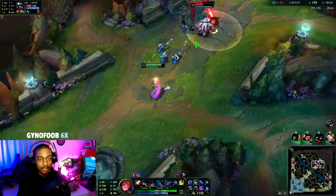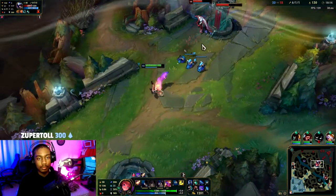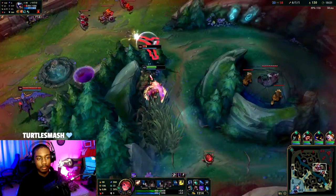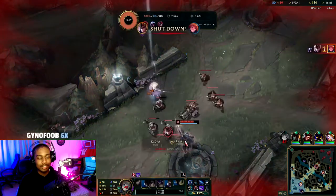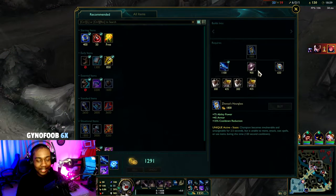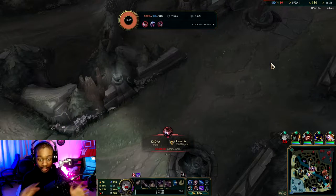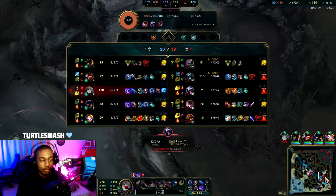Steal half of his HP. I try to juke it over that wall — oh man, I had that all planned out, all mapped out: juking it with that wall so that way he would hop over and I could leap back with my R and then escape. But Quinn was there roaming.